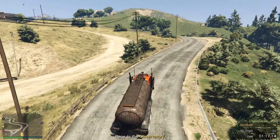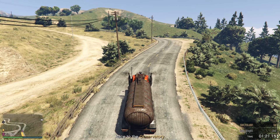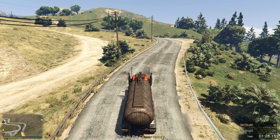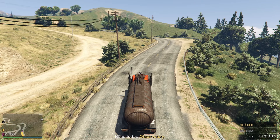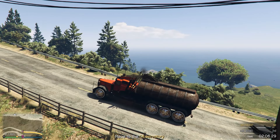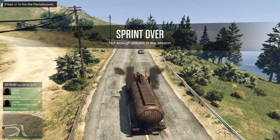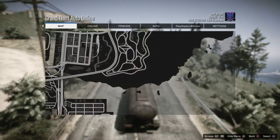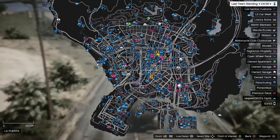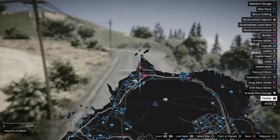From here, go ahead and tell your friend to leave the sprint race by joining Anawak or starting up a job on the map. Now all we've got to do is teleport on over to our facility.